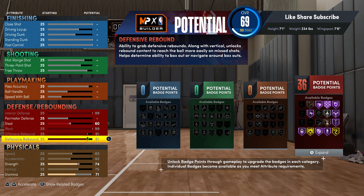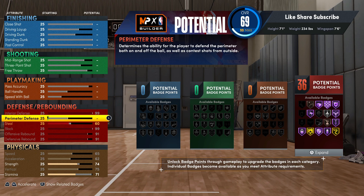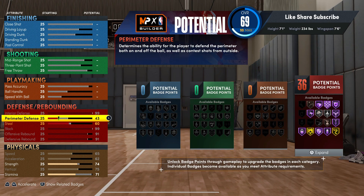You could really throw anything on hall of fame. Anything you want to put on hall of fame, I really would. On perimeter you get the Menace and the Pick Dodger. Why do they even give you Pick Dodger on a seven foot build? Like nobody's setting picks on a seven footer.